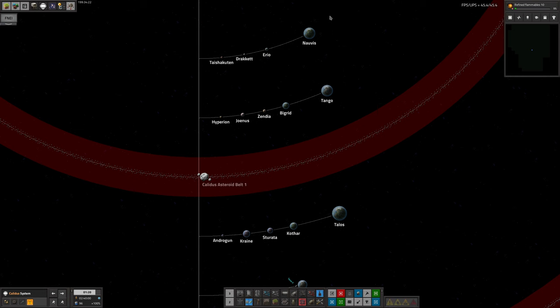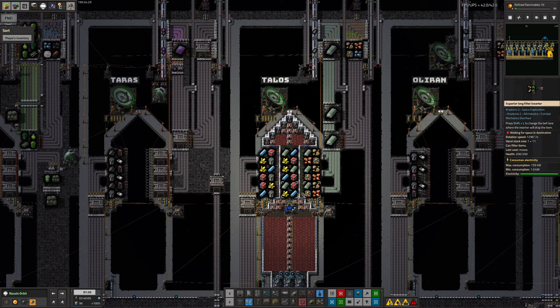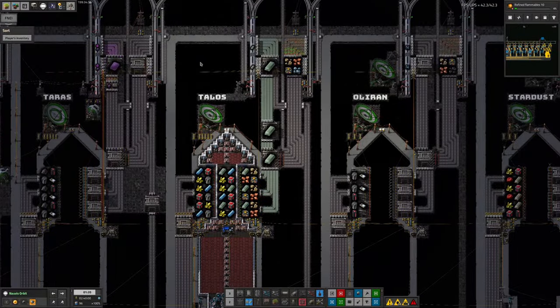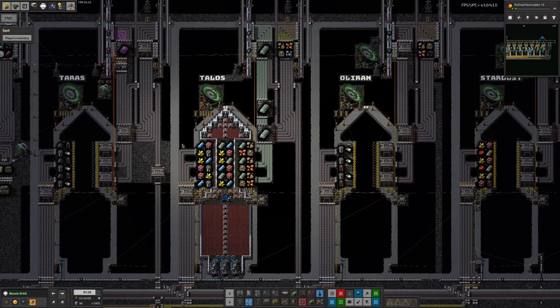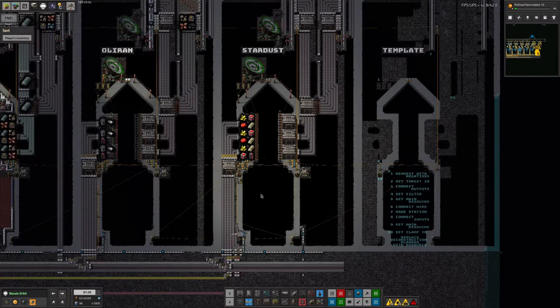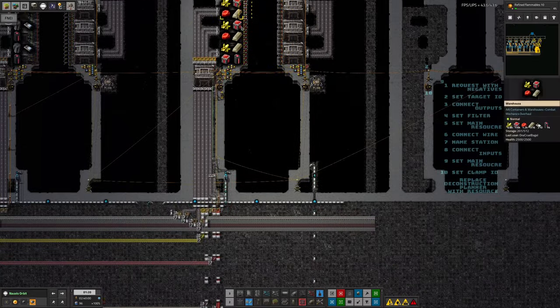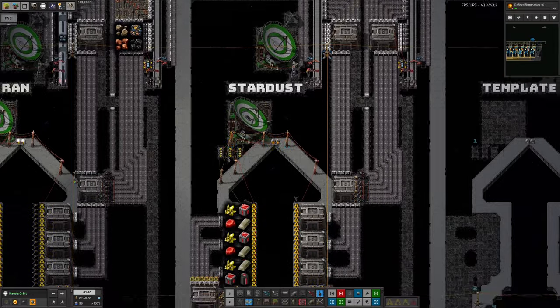I considered using the existing Talos ship currently parked in Norvis Orbit trying to unload its beryllium, but decided against it partly because that ship isn't going anywhere for a long time given how much beryllium we have, and it'd be difficult to fit in the extra unloading station for the purple stuff. I also like keeping different processes separate. I could do it with fewer spaceships but it's not difficult to put in lots, so I went the easy way. I then spent a lot of time setting up the Stardust ship, loading iridium, space train batteries, loads of sulfur, and a couple of other things I'll talk about later.